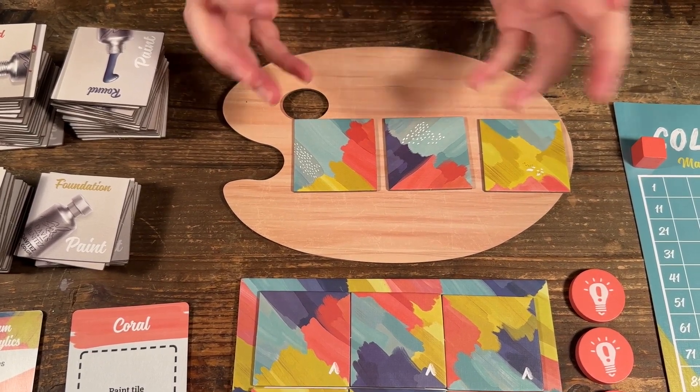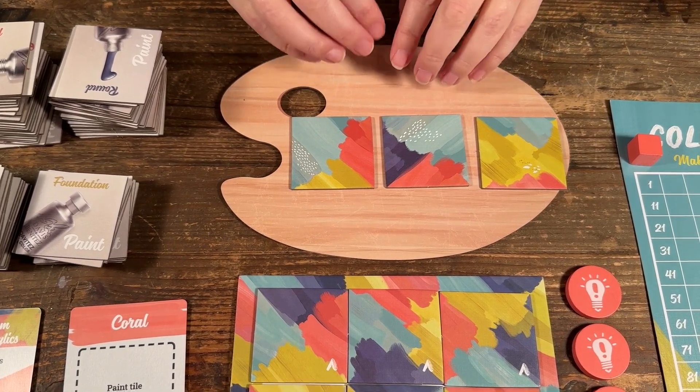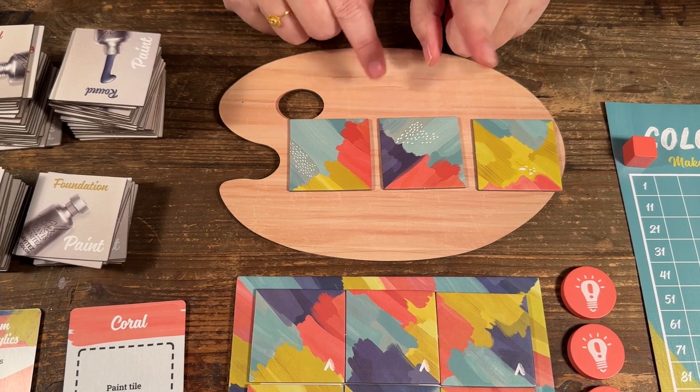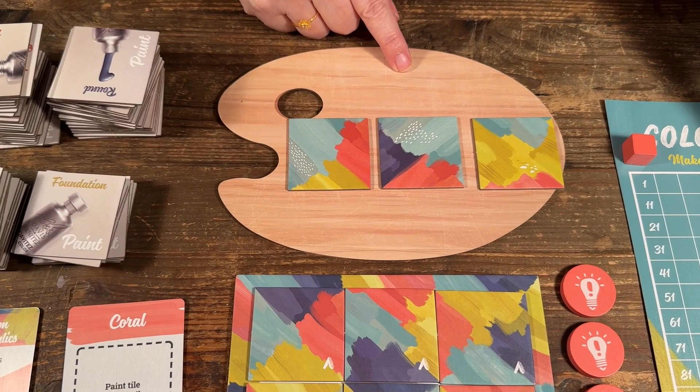That is where my made-up solo mode came in. I use the rules of Calico: I choose one tile, and then whichever one is furthest on this side, I'm going to retire it.